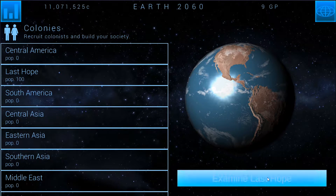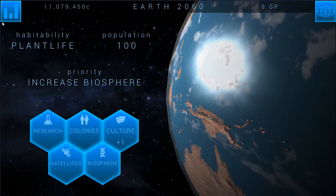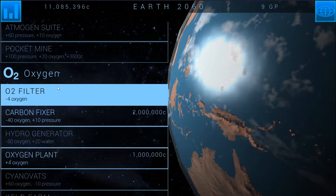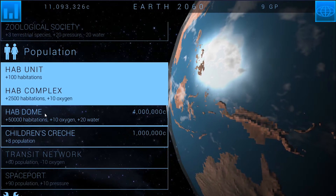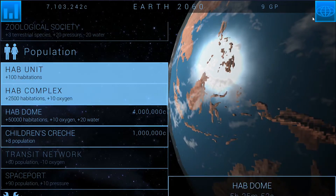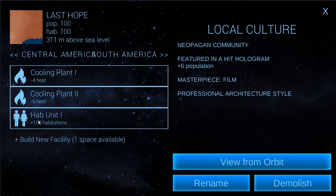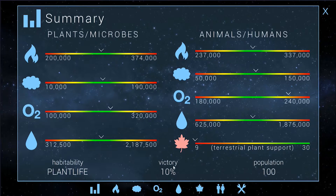We've got Last Hope here being our last colony. It's got 100 population and the cooling plants, which is the only thing basically keeping the global warming at bay. I've gone and researched the O2 filter. Next on our list, we need to get better things for habitations — we're going to research the HAB dome, which will cost a lot of money, but we need it because I can't get more facilities up and running until we have it. I've only got space for one more facility, and we've got to counteract 47 oxygen going up.